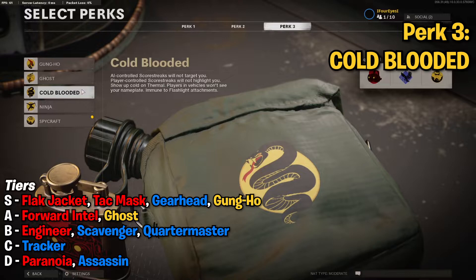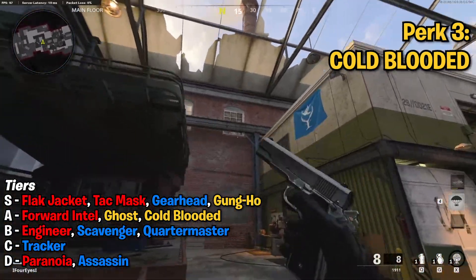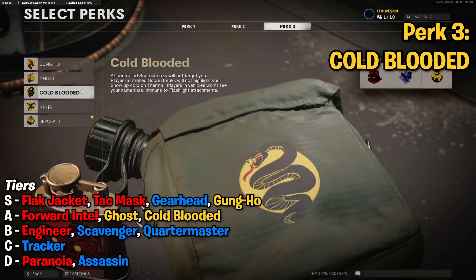Next, we've got Cold Blooded, which means AI scorestreaks won't target you, player-controlled scorestreaks will not highlight you, you won't show up on thermal, players in vehicles won't see your name tag, and you're immune to flashlight attachments. I think this is actually probably about as good as Ghost in this game, so I'm going to put it in that A tier with Ghost. AI-controlled scorestreaks not targeting you is a massive thing in this game because getting scorestreaks is easier now — you keep score through death — so there are a lot of attack choppers and sentry guns down all the time. This will just keep you protected from them. And being immune to flashlight attachments is really important — the flashlight attachments are very good in this game, and a lot of people are recommended to run them to see those little red dots. Having Cold Blooded gets rid of that completely. A tier perk — it's actually caught up with how good Ghost is for public games.